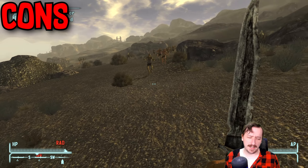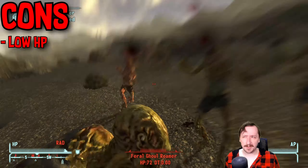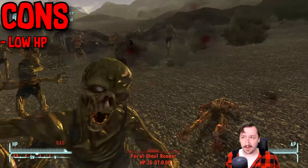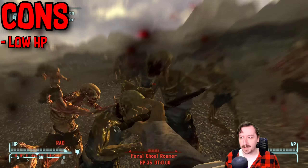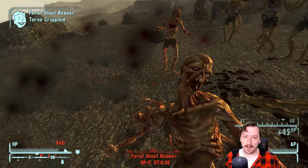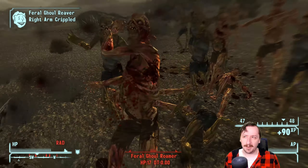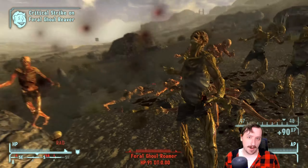The only real con to this weapon is that it has low item HP, so it might break somewhat fast. Once you have Jury Rigging, that's not an issue because you can repair it with any other one-handed melee weapon, which is really strong. You're never going to have to worry about it breaking because you'll be able to find a one-handed melee weapon by the time it's about to break — whether that be a knife, a pipe, or whatever it might be.